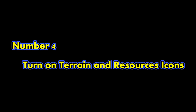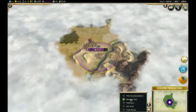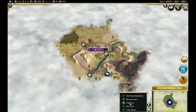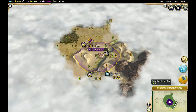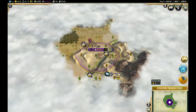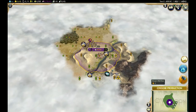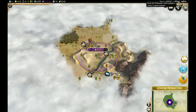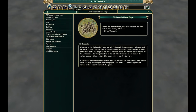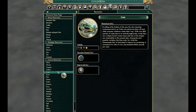Number 4: turn on terrain and resource icons. You turn on the yield and resource icons by clicking in the lower right and, surprisingly enough, turning them on. Knowing what each tile produces is incredibly important in planning your empire. Features like rivers, deserts, mountains, and oceans drastically influence the production of a tile as well as allow you to build unique buildings. Special resources are also important — they come in luxury, strategic, and what I'll call other. Luxuries are like dyes, silks, and spices, and they give you happiness.